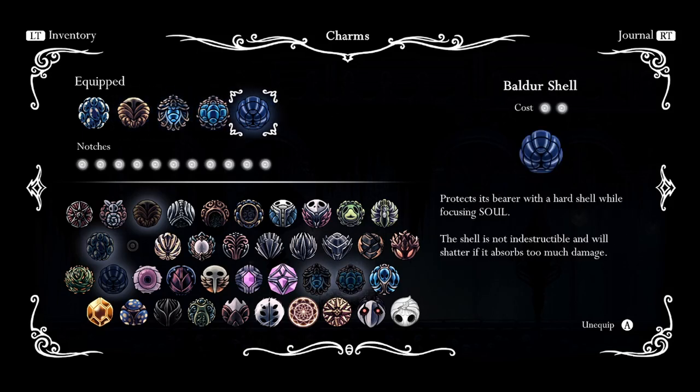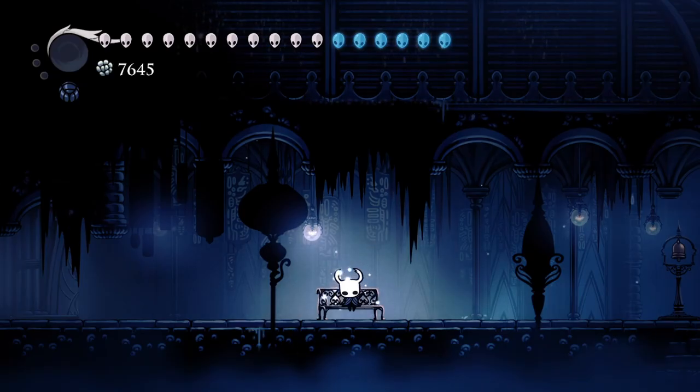And Baldur Shell which gives us four blocks whenever we're focusing. The Stalwart Shell also works with the Baldur Shell with the invulnerability. This is about how much help it gives you.